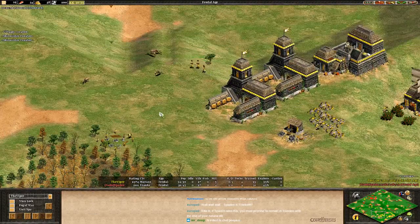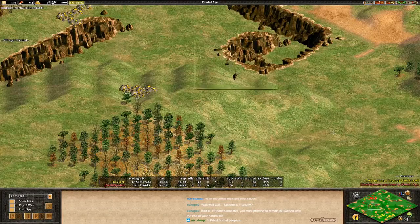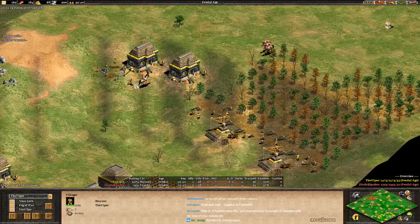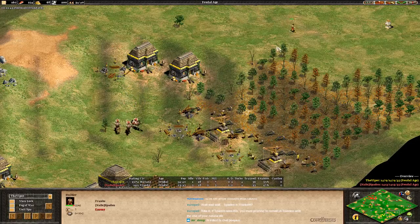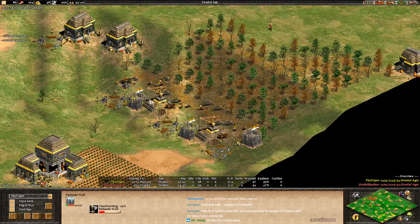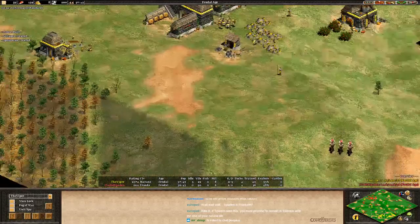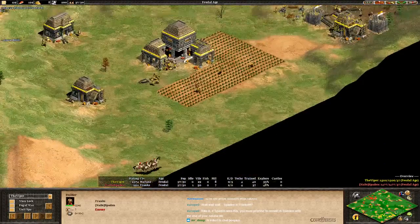Spaden's going to just try to string this spearman along. That spear is so far away from the points in Viper's base that need to be protected — these scouts coming in from Spaden are going to absolutely run roughshod on his opponent. Spaden with one vill coming forward, maybe going to drop a tower on the Viper's wood line. Oh God, that would be so devastating. Look at the Viper's other options for wood. Spaden right now is making some good decisions. If this tower completes while these scouts are really close by, we might see more villagers go down from the Viper.